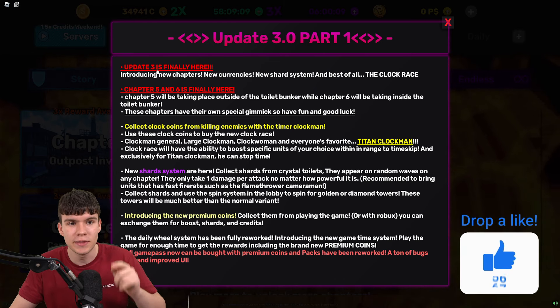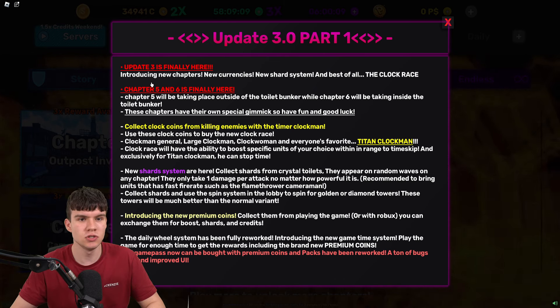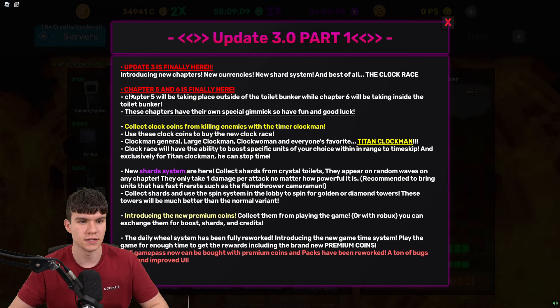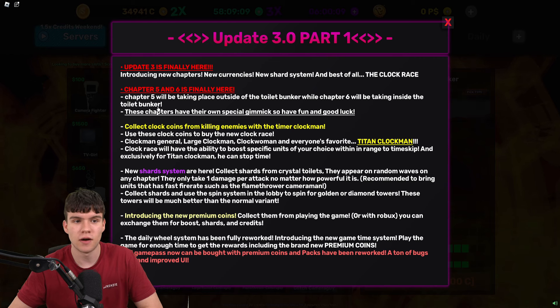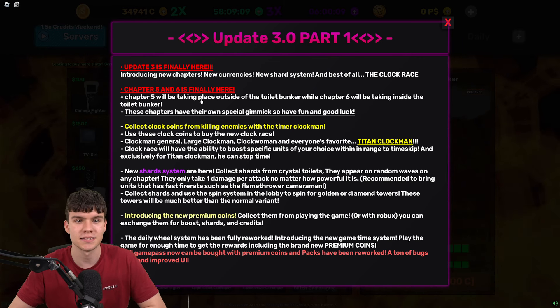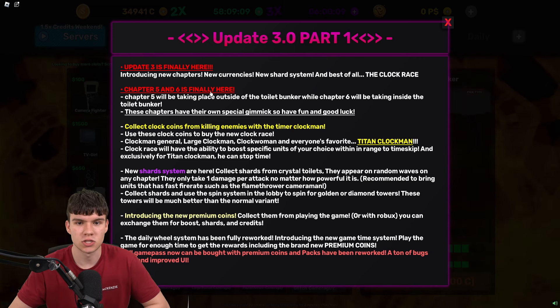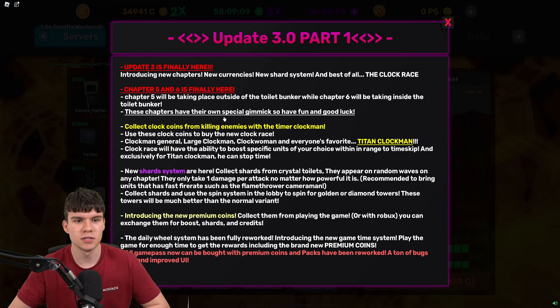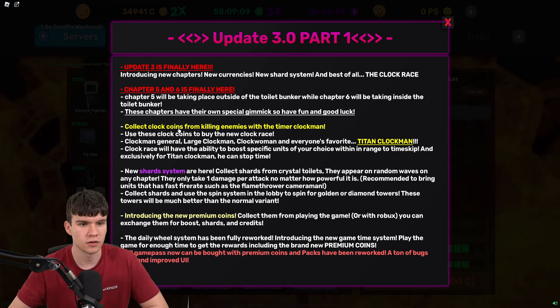Update 3 is finally here, introducing new chapters, new currencies, a new shard system, and best of all the clock race. Chapter 5 and 6 are also here — Chapter 5 will be taking place outside of the toilet bunker, while Chapter 6 will be placed inside the bunker. These chapters have their own special gimmick, so have fun and good luck.